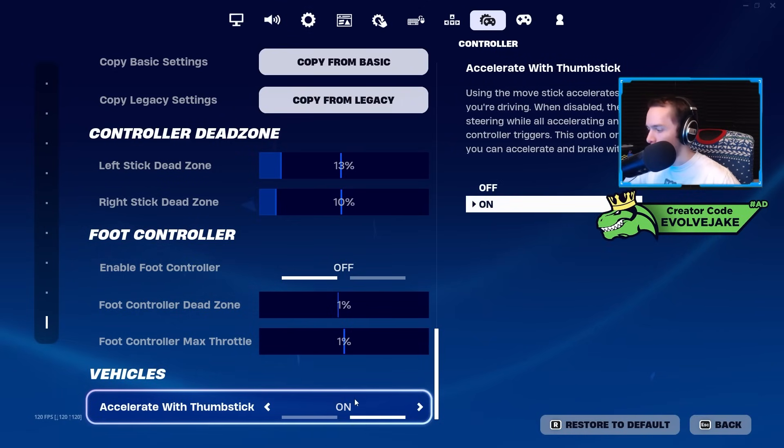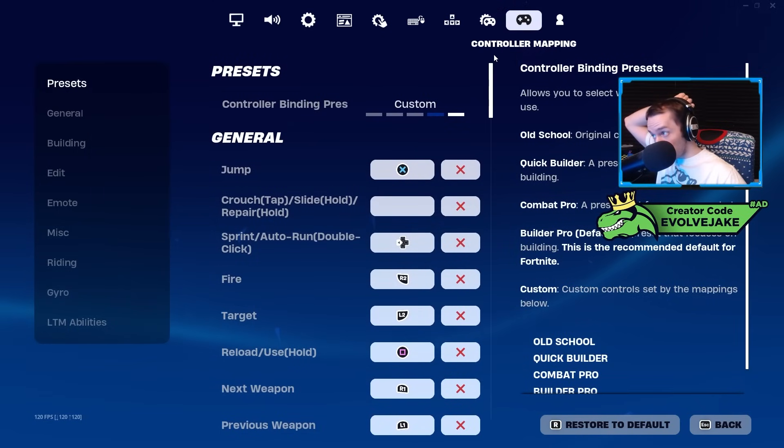Enable foot controller I have off. I accelerate with thumbstick I have on — this just makes it so you can press forward while in a car to accelerate.